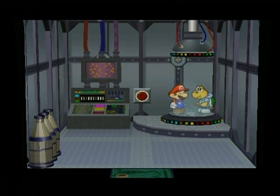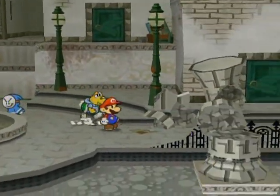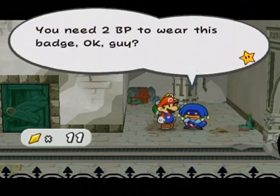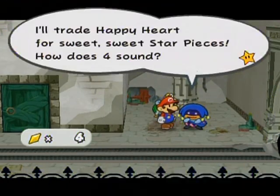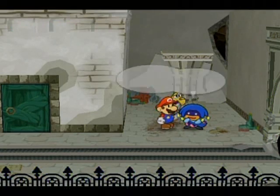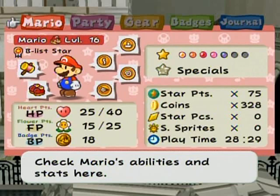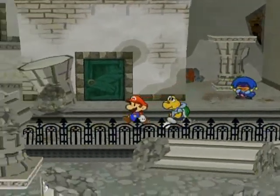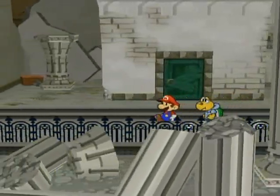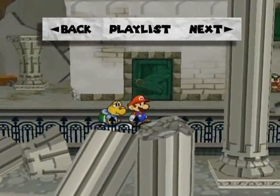Here we are — I'm using the teleporter because it's conveniently right by Dazzle, who has the very last things we need to buy from his star piece shop. Got 11 star pieces — 4 plus 7 equals 11. Take the Peekaboo badge and the Happy Heart badge. He is now cleaned out completely. Zero star pieces — you will never see another star piece again! And with that awesome completion note, I'm going to end off the part here. I hope you enjoyed, and I'll see you in the next part, starting back at the save block at the X-Naut Fortress.